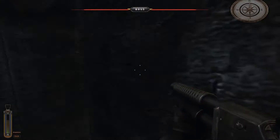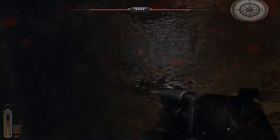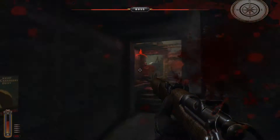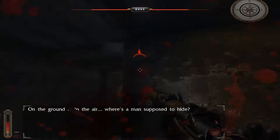My health is going down — need to retreat. I've taken a bit of the boss's health off already, which is good. That red bar at the top is the boss's health bar. On the ground, in the air — where's a man supposed to hide? Well, if you can't hide on the ground or in the air, go into the water. Become a jellyfish.